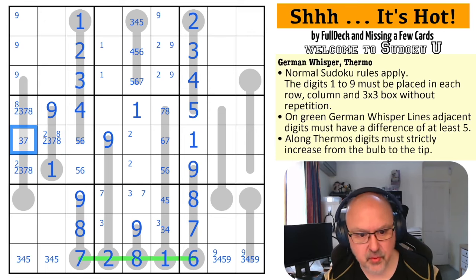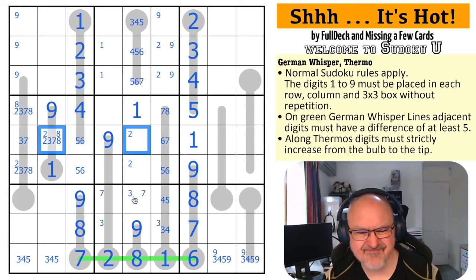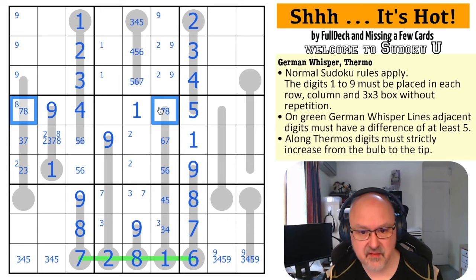This can't be two or eight - this is three or seven only. If this is a two, this is a one. If this is an eight, this is a nine - all of that's possible. Where is two in this row? It's in one of those two. If this is a two, this becomes three, seven, eight in order. This can't be seven or eight because it has to be lower than that, and this can't be two or three because it has to be higher. So now I've got a seven-eight pair in this row.